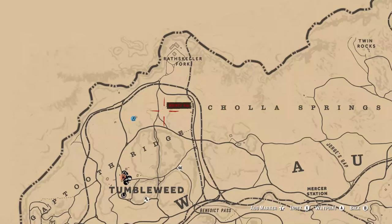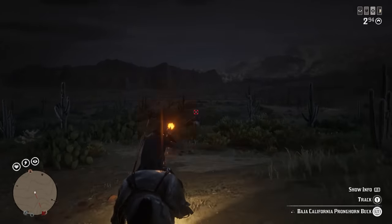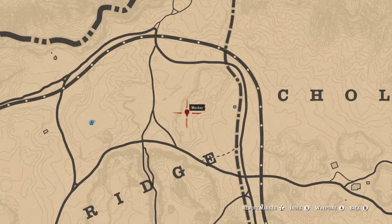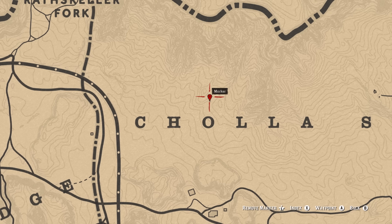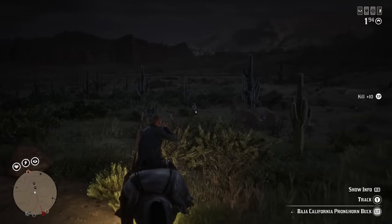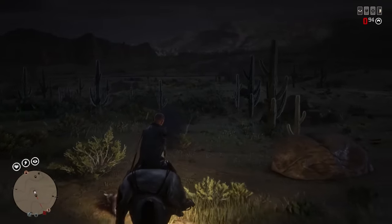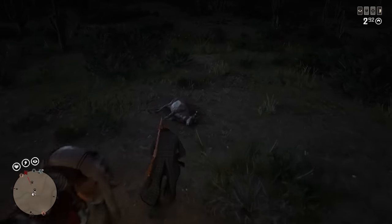The next location at number two on my list is heading all the way over to New Austin to hunt at Cholla Springs. This became my favorite place very early on in Red Dead Online. There used to be a cougar location at one point, a second cougar location not too far away, and a third cougar location as well — going all the way back to the beginning of this game. Unfortunately things have been patched and most of those cougars are gone, but there is still one.